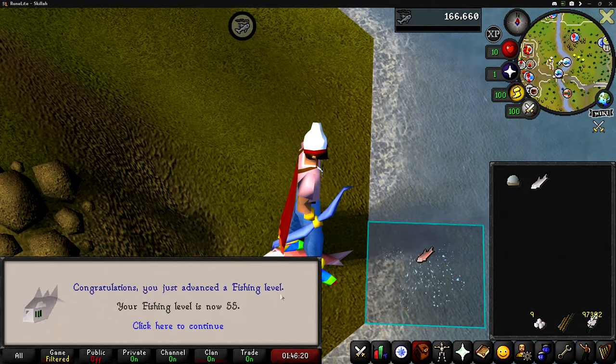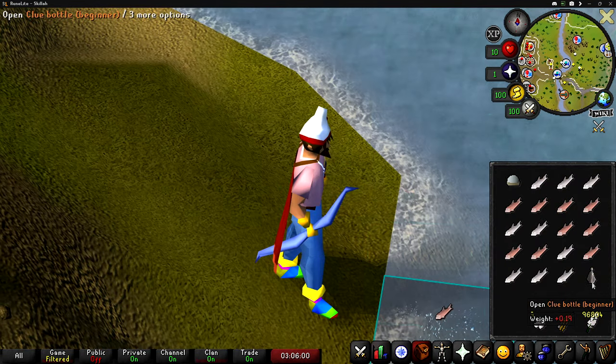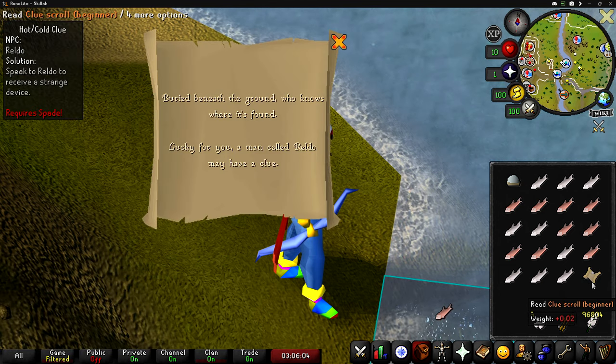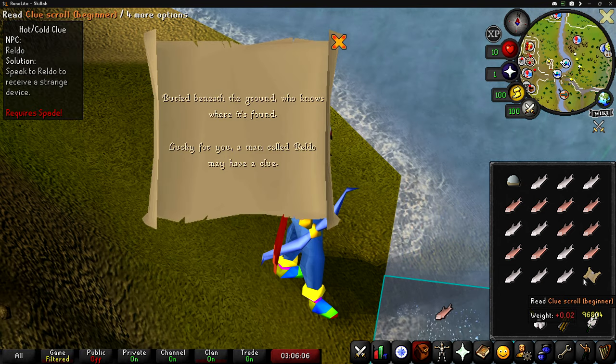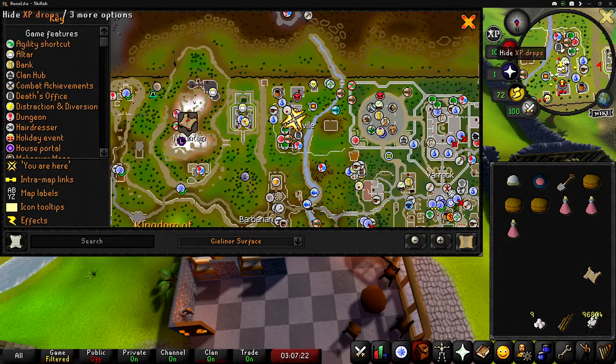Level 55 fishing coming in — just five levels away from level 60. Just got my first clue bottle in a while; let's see what this one is. It's a dig clue, and chances are it's on Ice Mountain, which we're right next to, so let's go get it done.